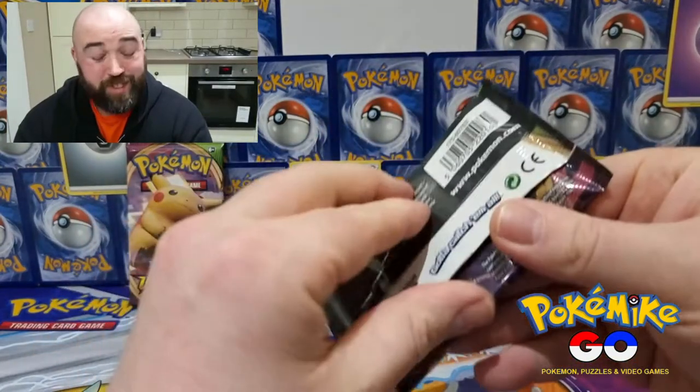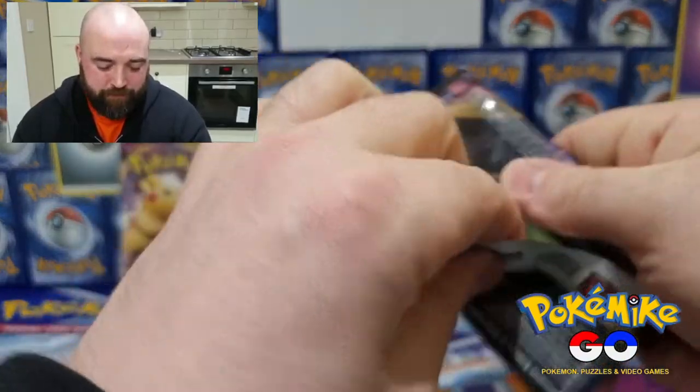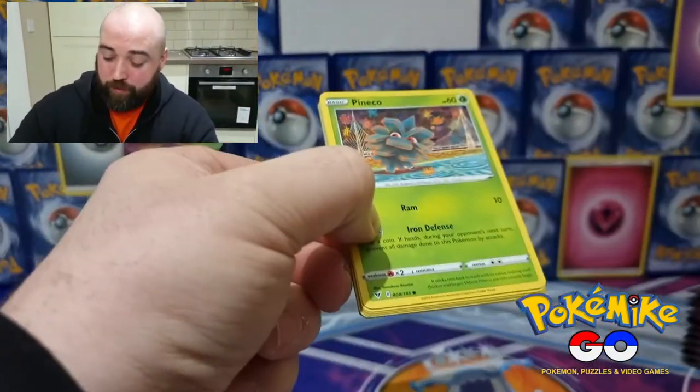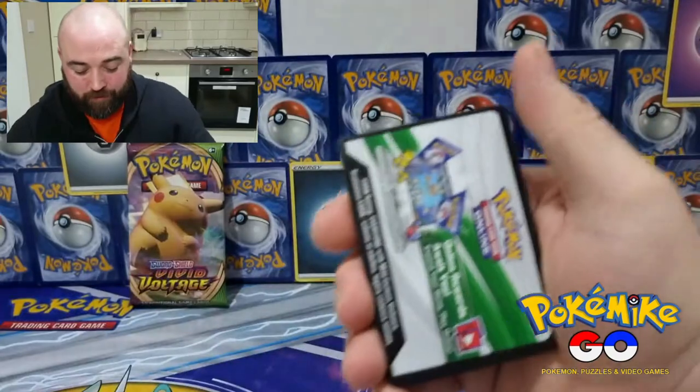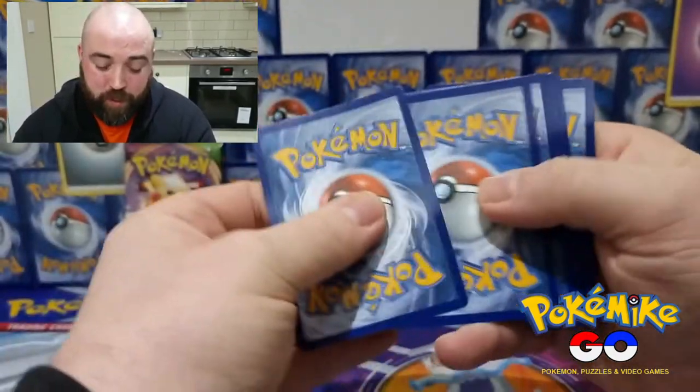So we're still after that rainbow rare chubby Pikachu. What are the chances, right? Do you think we're gonna be lucky today? Well, it's a white code card for starters, so let's see what we've got.